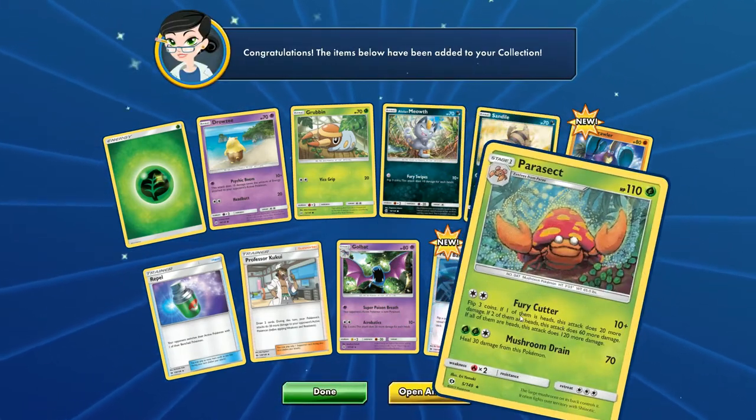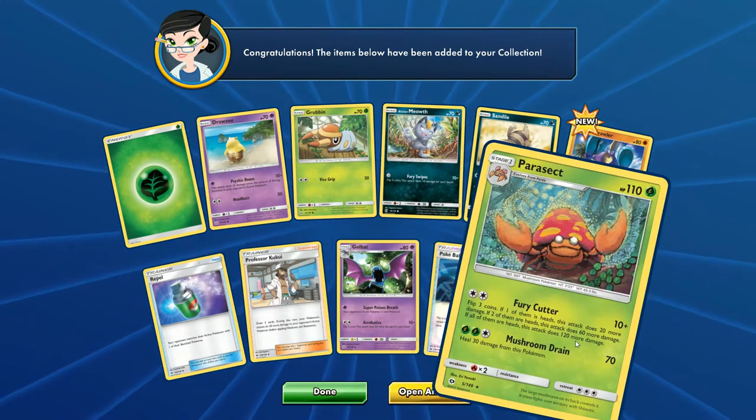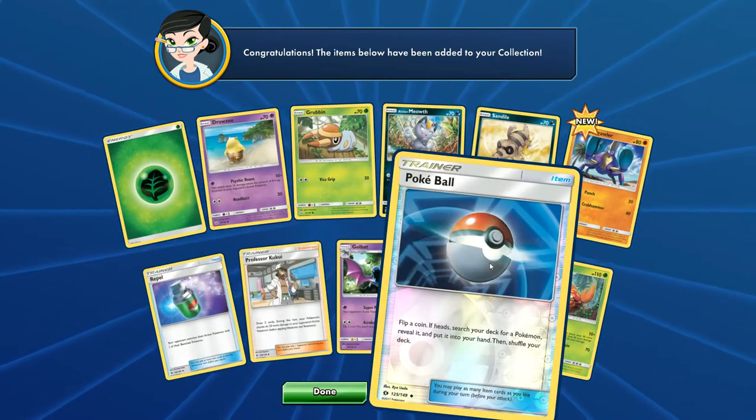Another Parasect - come on, get out. We don't want you. Got enough Parasect. I don't even really like that kind of art. And this Meowth is just laughing at me over here. Got a Poke Ball - that's cool.